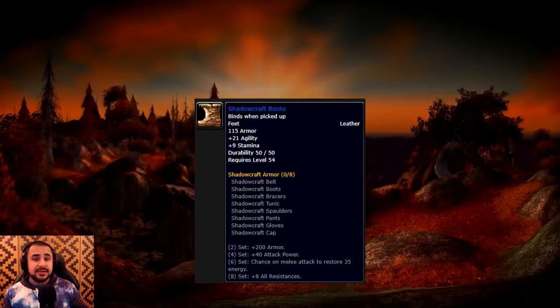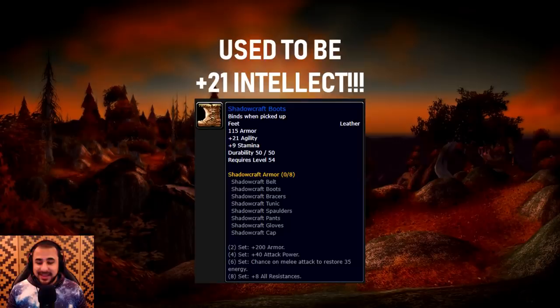Here's another example of an item changing over time: the Shadowcraft Boots. Now, Shadowcraft Boots originally had 21 agility and 9 stamina on them in Vanilla World of Warcraft — or did they? They actually used to have 21 intellect on them. I'm sure a lot of you associate Shadowcraft Boots with rogues or the rogue dungeon set, which is technically true, although dungeon sets back in the day weren't necessarily class-specific. Going from 21 intellect to 21 agility changes things drastically and makes Shadowcraft Boots one of the better items in PvP — not necessarily the best, but one of the better items after this change.